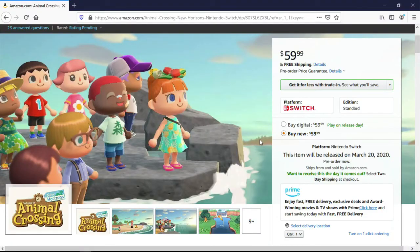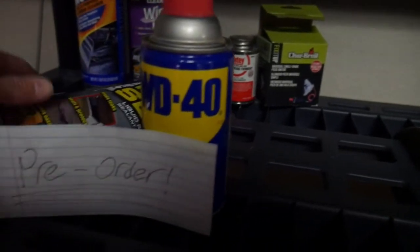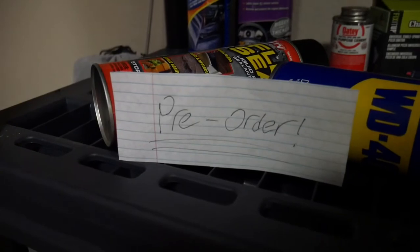The last thing on this list is really simple — just pre-order New Horizons. Once you pre-order it, you've got the satisfaction of knowing it's going to come to your house on release day and you can play it all night. Pre-ordering is probably just the repellent to this mosquito — knowing you're going to have the game soon is really something. Personally I haven't pre-ordered because I want to go to Walmart on release day and pick it up, like I did with New Leaf. Anyway, this list wasn't very lengthy but it's only two months — we'll make it. Thanks for watching!